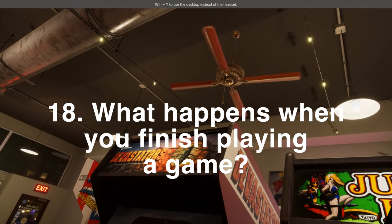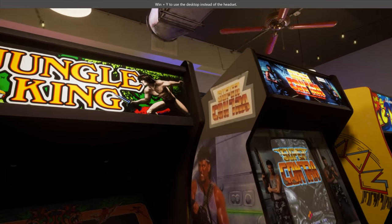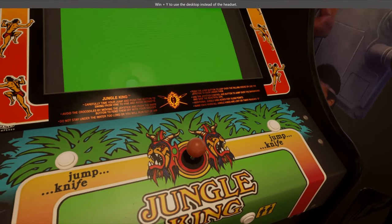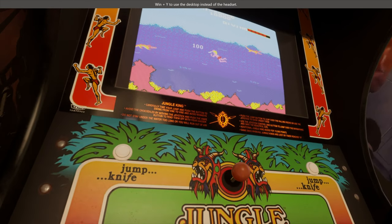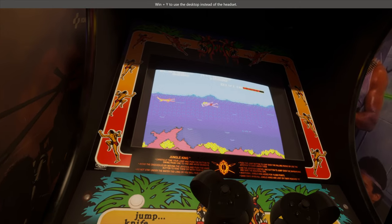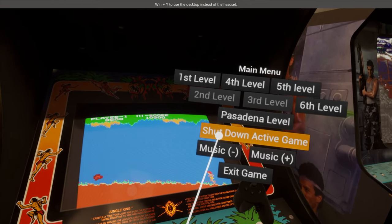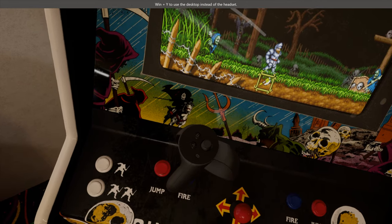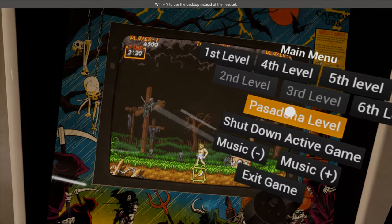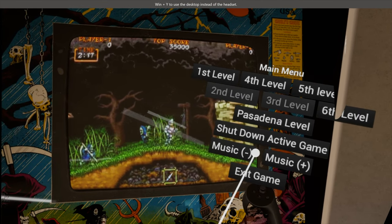What happens when you finish playing a game? You can simply walk away from it — when you do, the program will close that instance of MAME and start replaying the attract mode video in its place. You can then walk to another machine, grab it, and start playing the next game. However, if the program crashes you may have to force-close your previous MAME game first. There's an option in the main menu on your VR controller to shut down the current active game — when you select that, Arcade Time Capsule will close the MAME game and switch instantly to attract mode. It's instantaneous, so you have to be quick to see it happen.